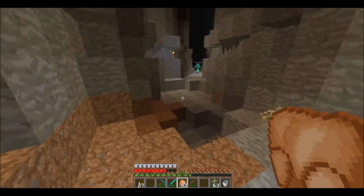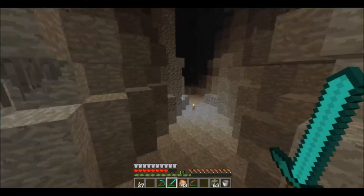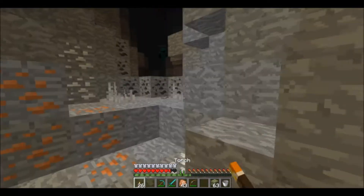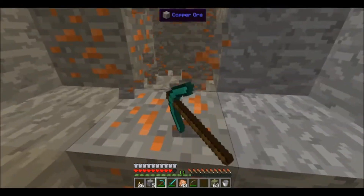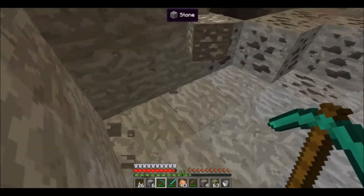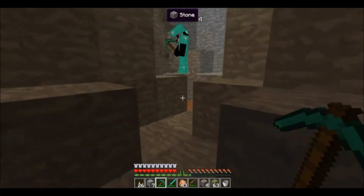There's a werewolf over here? No, there's not. There was a flame werewolf. For the Galacticraft mod, we basically need a ton of resources. So don't pass up any tin or copper that you find. I just got some aluminum. Oh, that's good. Actually Zach, can you place down a crafting bench up here? Kurt needs aluminum and stuff.